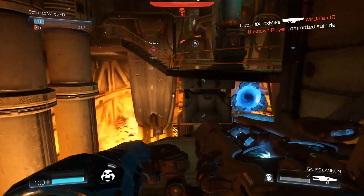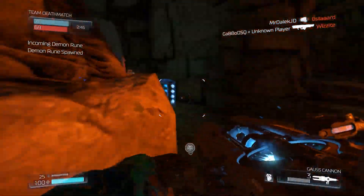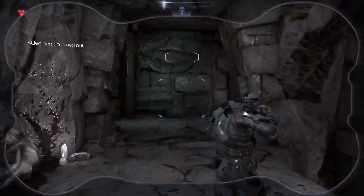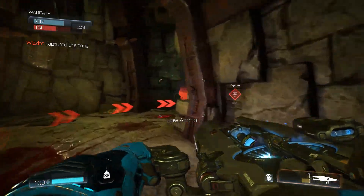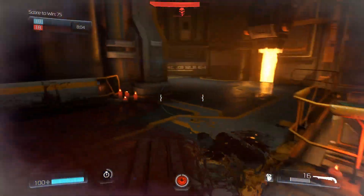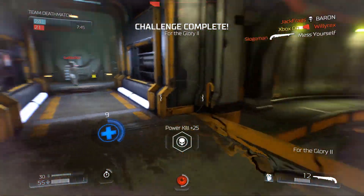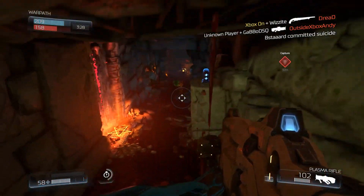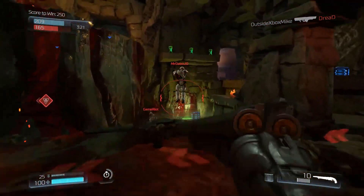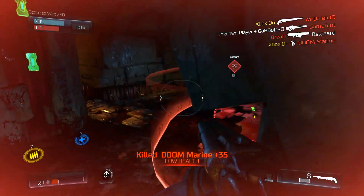I should also mention the Gauss Cannon, which was the weapon pickup available to us. Its weapon mod allowed you to see through walls, and the primary fire is effectively an instant kill wherever you pointed it. It made me realize how being constantly on the move and trying to get as many pickups as possible was crucial to success. There were also pickups like invisibility and quad damage which were insane. As you're playing, you'll also want to constantly replenish your health and collect armor, and you'll find yourself going out of your way to get the big armor pickups — all while being chased down by enemies — to turn the tide in your favor.